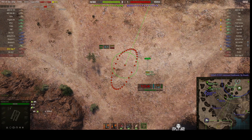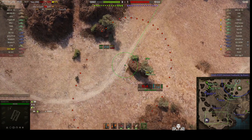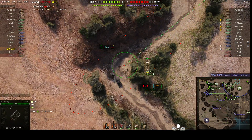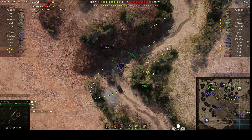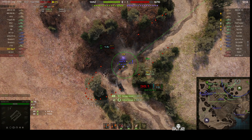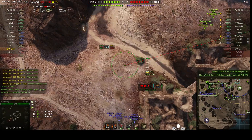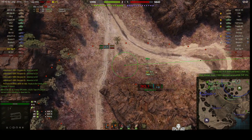The enemy arties — an FB207 and GW Tiger P — are some of the slowest arties in the game, so they're not going to wander very far from the spawn point. They'll probably go to the edge of the map. He's found another target right in the center — a Hawk — and got 329 hit points out of it. The target was killed the next second, so he's picked up some stun assist.